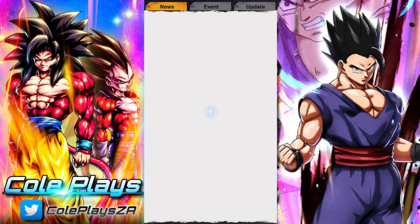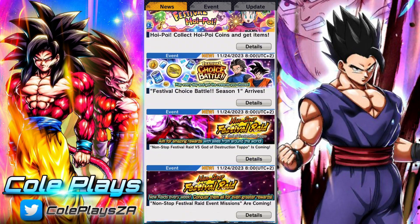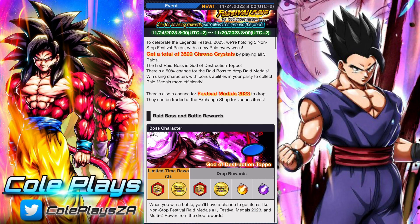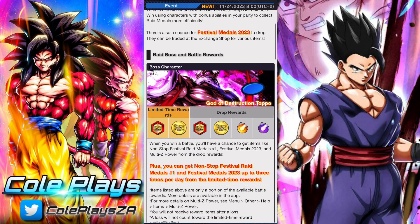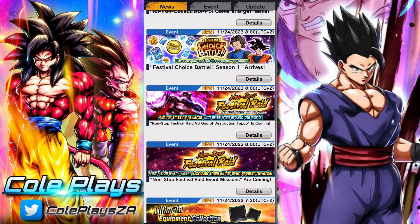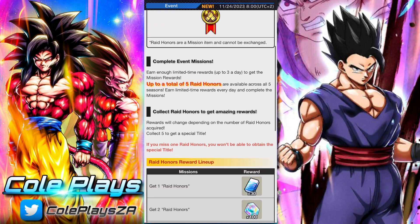Remember the non-stop raids will be up back to back to back, and you need to make sure that you attend at least nine of the limited attempts each time. Toppo is the first one up and he's up for five days. There are plenty of great rewards for doing raids so you should participate regardless, and if you're constantly playing the raid game mode this should accrue to you quite naturally without any major issues.